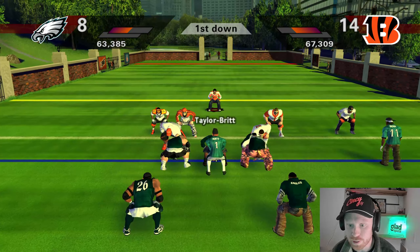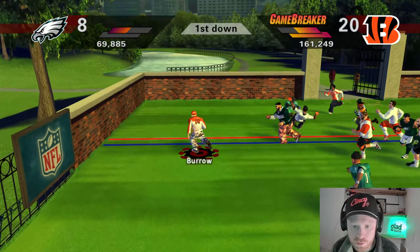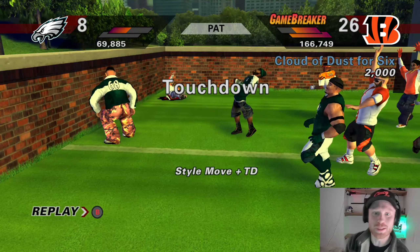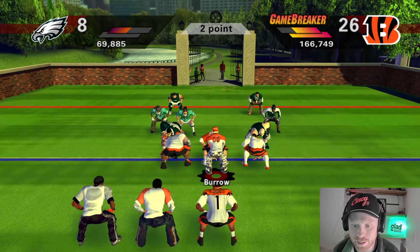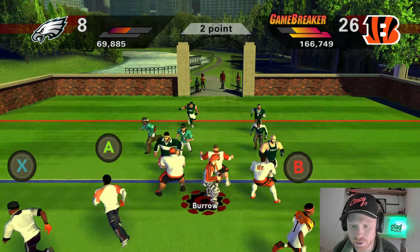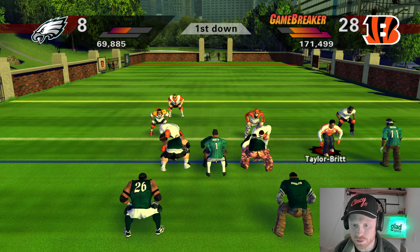We're trying to just get this first down here. Hotspot — another one. He doesn't get the hotspot into the end zone; we would have probably got the game breaker too on that play. Joe Burrow's turn to take it in — runs around in a circle and is able to get himself into the end zone. Touchdown Bengals! We've yet to get a two-point conversion here, but don't worry about it — Tee Higgins is here.